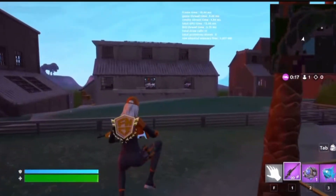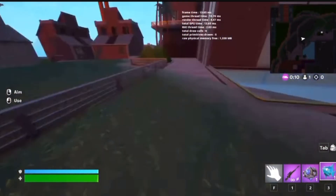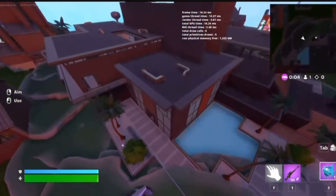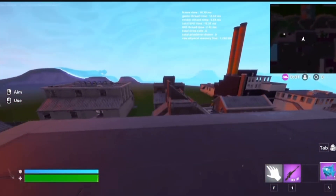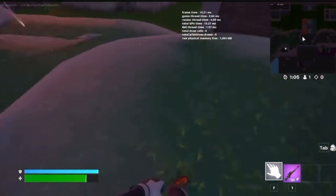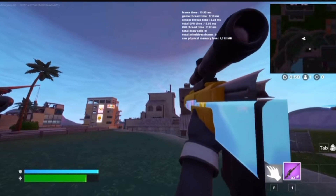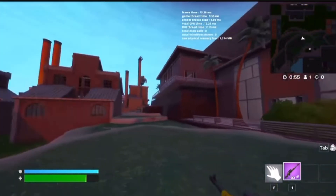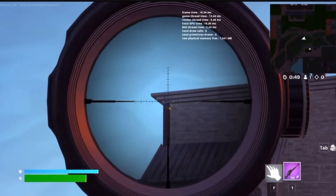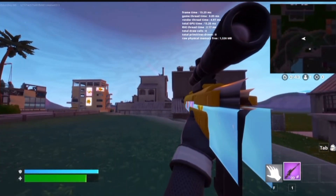Whenever you jump up in the air and you have a weapon that's on quickscope, it goes like that, and does that with everything. I'm gonna take some damage so I can show y'all. There you go - it's first person. That's how you do it. It reloads, everything. Alright, thank you.